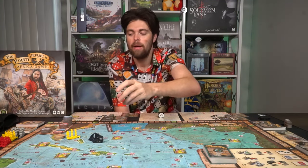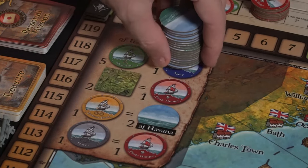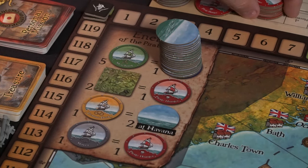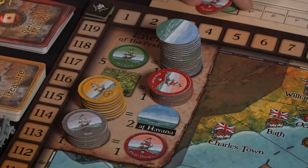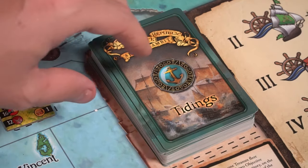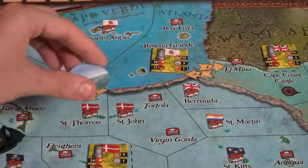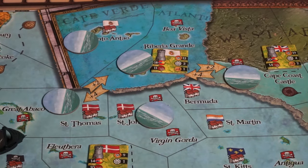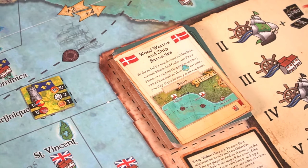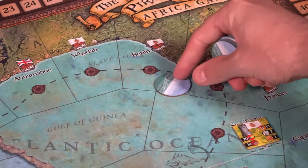You're also going to be taking tokens. These tokens represent the different ships in the game, whether it be merchants, pirates, or treasure galleons, and you'll be placing them in stacks on the enemies of the Pirate Republic location. The navy goes in the top right, followed by the pirate hunters, then the treasure galleons, and finally the slavers, as well as one pirate hunter underneath there. This board is going to be tracking the deaths of the different ships in the game.